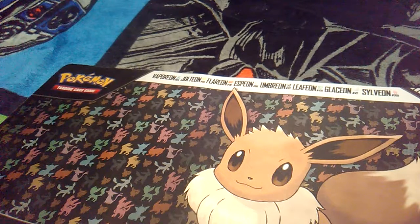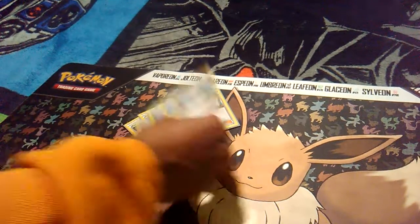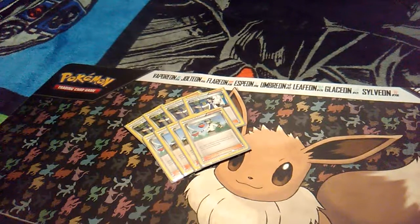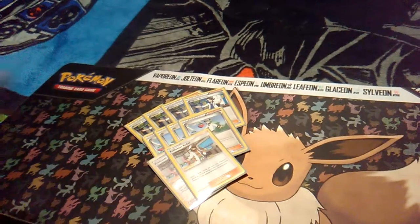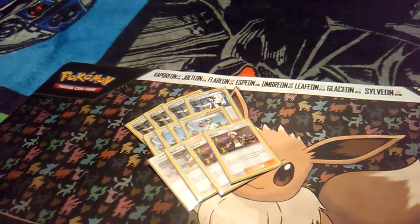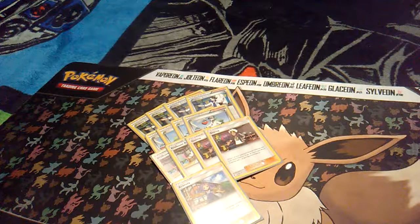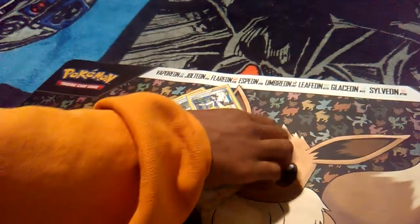Moving on to our supporters: we are running 4 Sycamore, of course, 4 N, 2 Kukui, 2 Guzma, and 1 Acerola. The Acerola could be used for one or two things — we could pick up our Umbreon GX and move all the damage off it, or we could pick up our Hoopa. I preferably want to pick up the Hoopa so I wouldn't have to re-evolve my Umbreons, but if I could get some damage off I would do it. That's pretty much it for our supporters; we're not running that many.